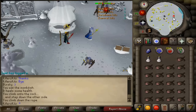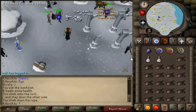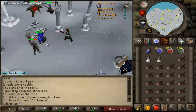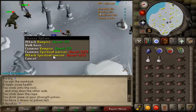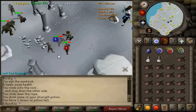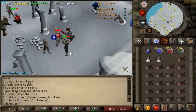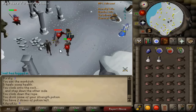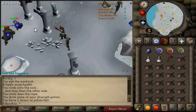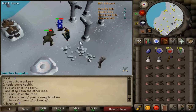And voila! You can take off Protect from Melee because they won't be attacking you anymore. Pot up and start attacking. A little tip: if the Spiritual Warriors are already being attacked, they won't attack you back until whatever is attacking them is dead — so you can see I'm not getting hit at all here. These do drop loads of alchables. I only alch Mithril or above; I don't alch iron or steel because it's not worth it — it's a waste of a Nature Rune.